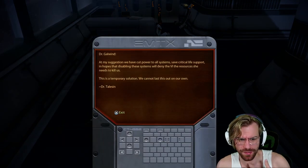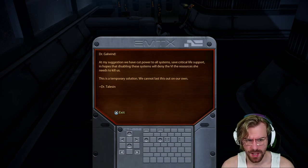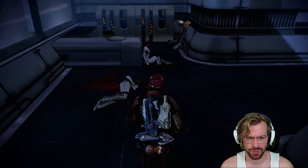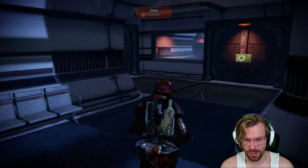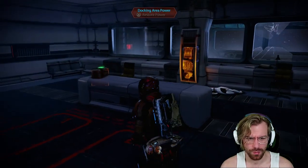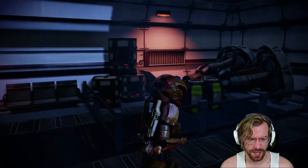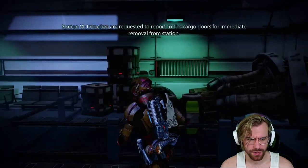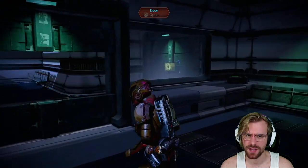Something absolutely horrible happened on this space station — it reminds me a lot of Alien Isolation, another fantastic game if you've never played it. We can go ahead and read this PDA: 'Dr. Galwin, at my suggestion we've cut power to all systems save critical life support in hopes that disabling systems will deny the VI the resources she needs to kill us. This is a temporary solution. We cannot last this out on our own. Dr. Taliesin.' We can find more bloody bodies. 'Welcome — please proceed to processing.' We find a door with refined Iridium, 600 more, so 1,000 already. We also find another dead scientist — no clue as to what possibly happened. We can go ahead and restore power in the docking area. Sounds like the VI does not want us here.